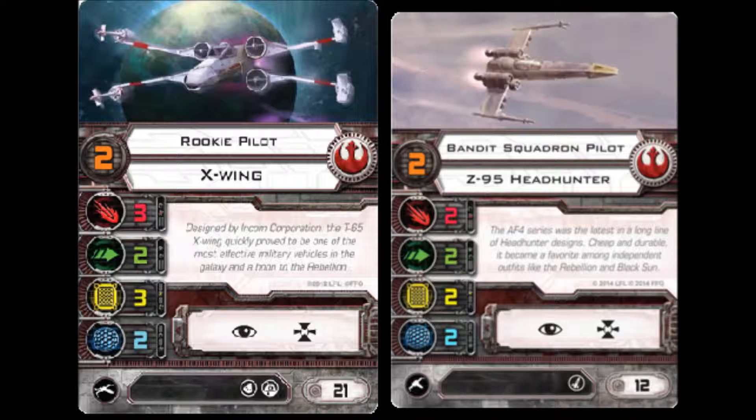It can be really cheap — you can run a Bandit Squadron pilot for your Rebels at only 12 points. So it can be a good counter to the Imperial TIE Swarms in terms of bringing your numbers up to help match them. And honestly, that's typically what I bring it in my list for.